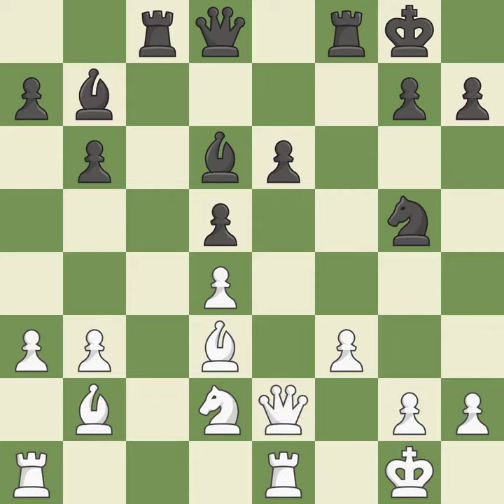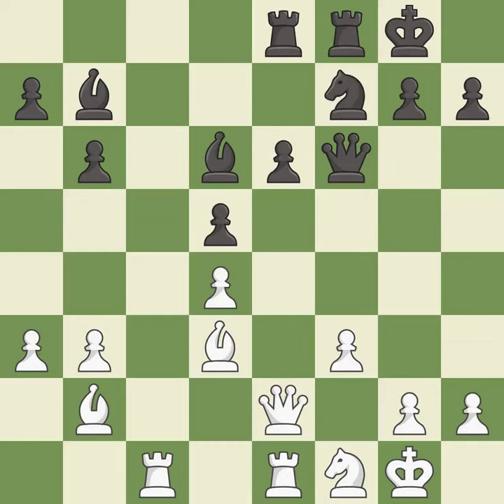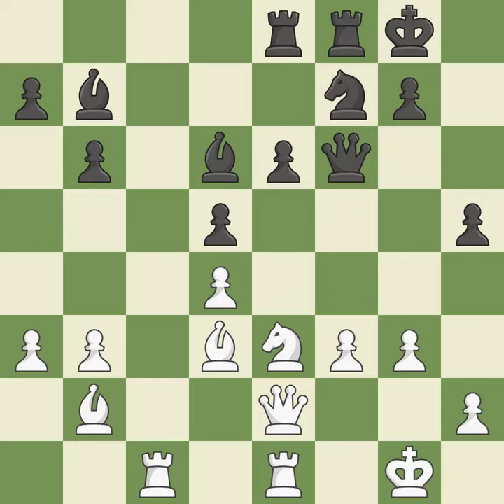This moves the queen to safety. The rooks can see each other now, allowing them to provide mutual defense. This is the only good move — that's a sensible reply. This is not the right idea — it is an inaccuracy. The rook is now on an open file, which helps control squares across the board. This is the strongest option. That's an unfortunate error — it is a mistake, missing an opportunity to threaten winning a pawn.